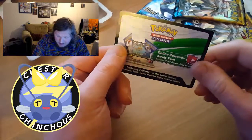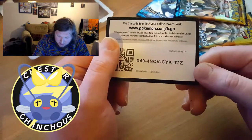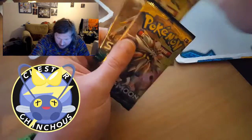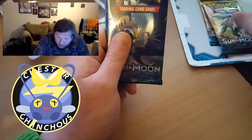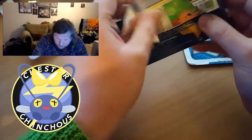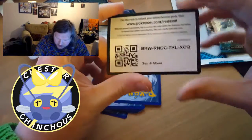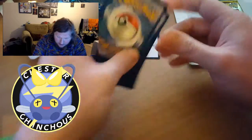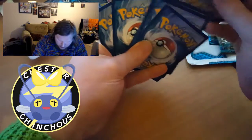Here is your first TCG online code for the pack — good luck to whoever gets that. We've got three from the back and two from the front for today. I've got a Solgaleo, a Lunala, and another Solgaleo for packs today, so let's go with the Lunala to start.